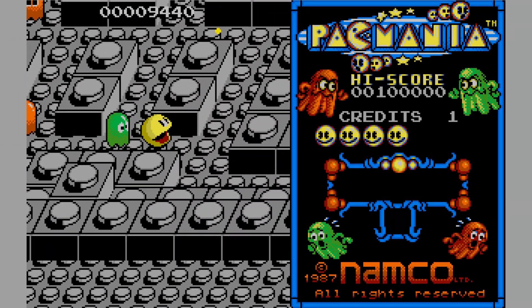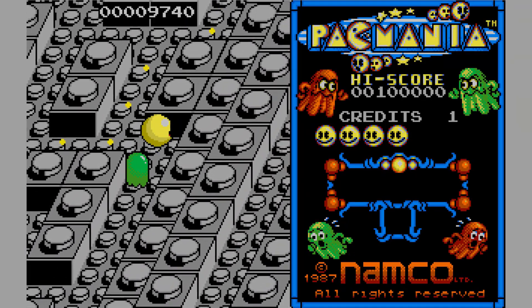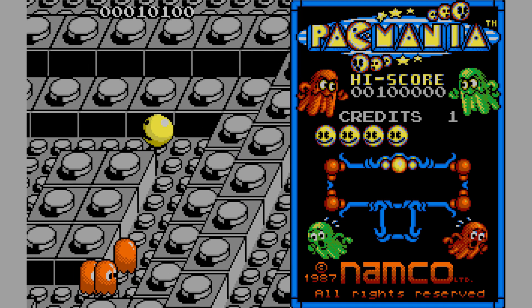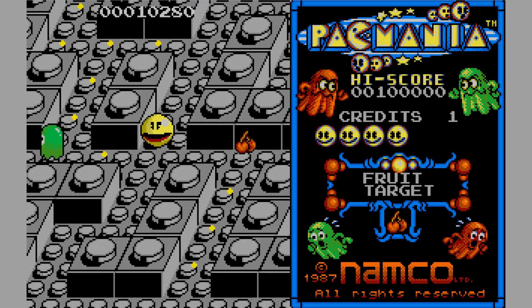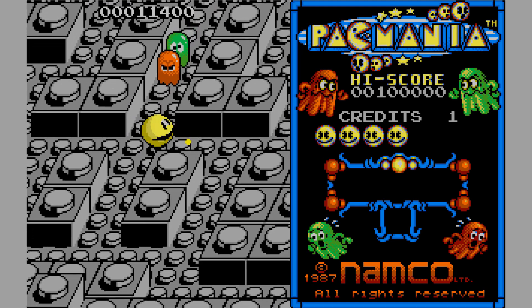They did actually make a point of giving the ghosts different personalities in this. I know they did in the original Pac-Man, but they actually represented those personalities with different facial expressions on the ghosts, so you can learn to recognize them by their faces as well as just by their colors as you would in the original. You can also jump.